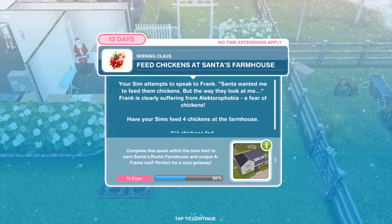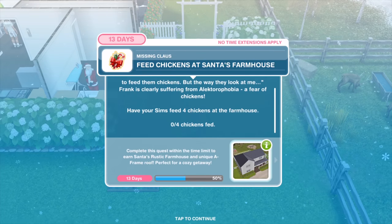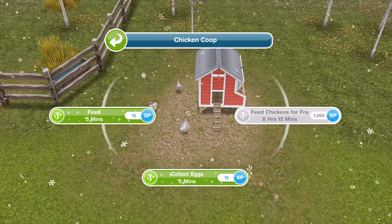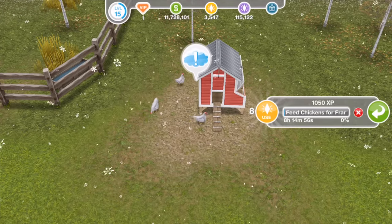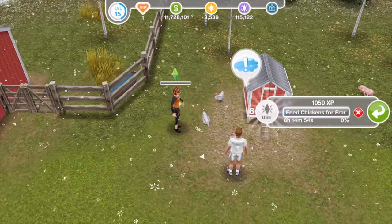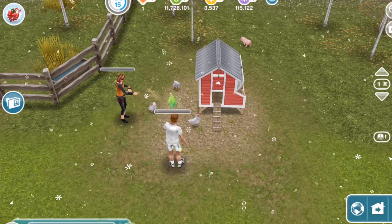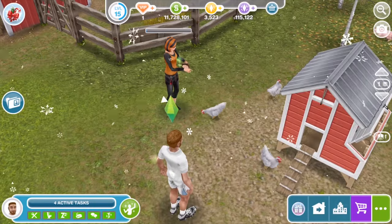'Santa wanted me to feed them chickens, but the way they look at me.' Frank is clearly suffering from alectrophobia — a fear of chickens. Have your Sim feed four chickens at the farmhouse. There are three chickens here, not four, so you'll get through feeding three and then one more. It takes eight hours and 14 minutes. Let's see how the feeding takes place — look at that, it's fabulous.